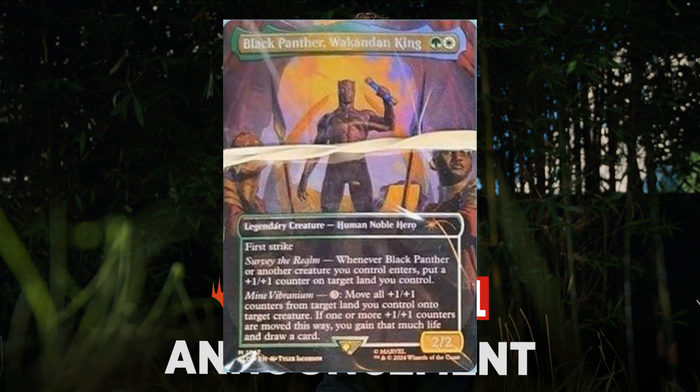Black Panther, Wakandan King. For one green and one white — two two with first strike. Surveil whenever it or another creature you control enters the battlefield. Put a plus one plus one counter on target land you control. Mine Vibranium: three generic mana — move all plus one plus one counters from target land you control onto target creature. If one or more plus one plus one counters are moved this way, you gain that much life and draw a card.